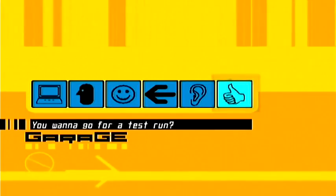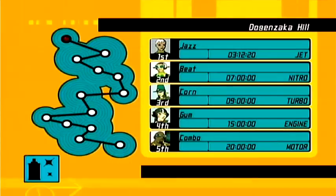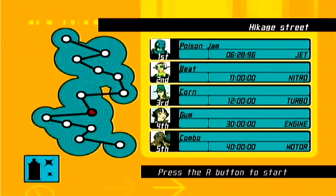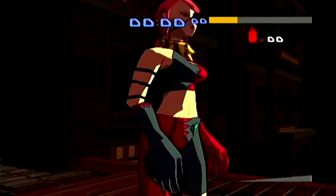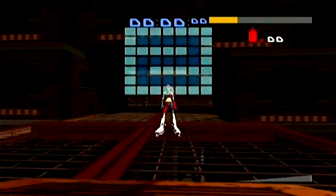Hello everyone, this is MorbikanaHoo here, and welcome to part 5 of the Test 1s of Jet Set Radio in the Future. In the last episode, we did all the Test 1s in the bottom part of the Tokyo area — the Super City and Ikaga Street. In this part, we shall be doing Kibogaoka Hill and the Sky Soupage District and Fail Park.